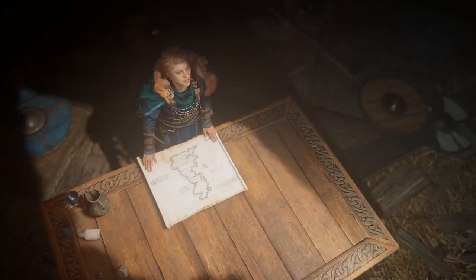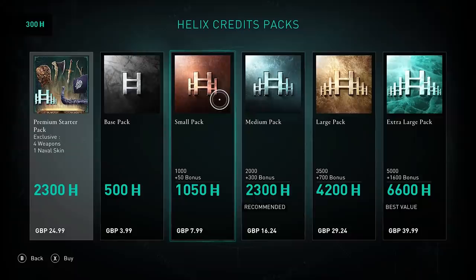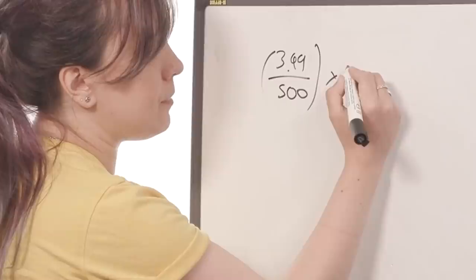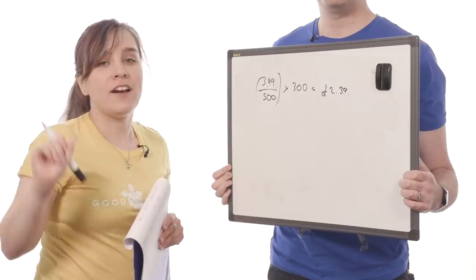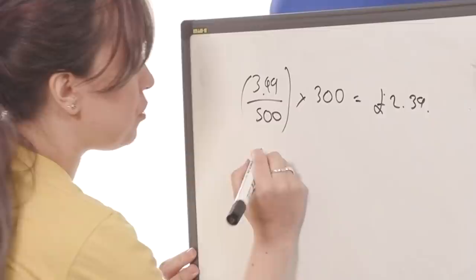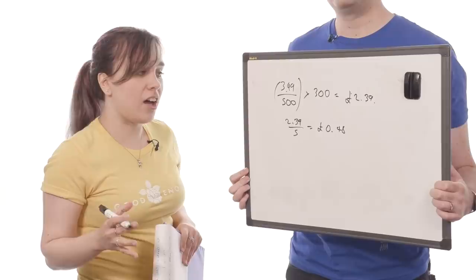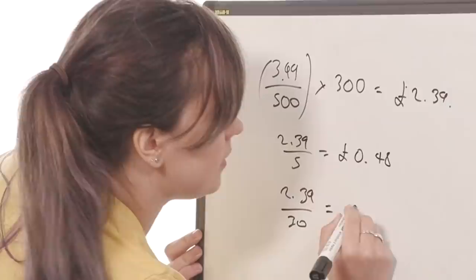Most recently in Assassin's Creed Valhalla, you got 300 Helix Credits after talking to Randvi at the Alliance map in your English settlement. A base pack of 500 Helix Credits in Valhalla costs £3.99. So: £3.99 divided by 500 times the 300 that you get equals £2.39, which seems generous but that is not an hourly rate. It took me five hours to do that. So £2.39 divided by 5 equals £0.48. But still not really accurate seeing as I've played this game for 30 hours and that's literally the only Helix Credits the game has given me. So actually, £2.39 divided by 30 equals £0.08 — 8 pence.